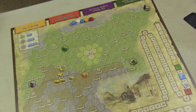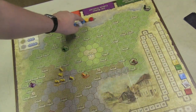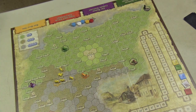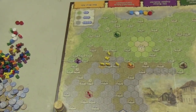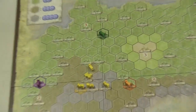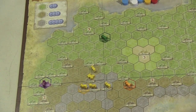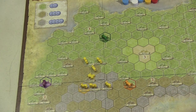On your turn with an action, you can pass, put another share up for auction — with money going to that company — or expand one of the railroads by paying money from that railroad. Different spots on the board cost different amounts, and you must expand out from where you already are. When you move into cities, your income goes up.